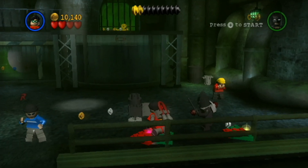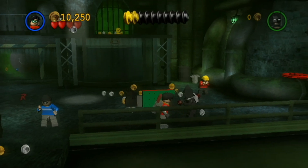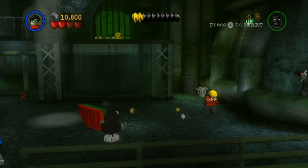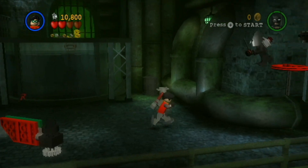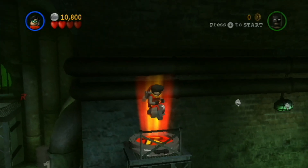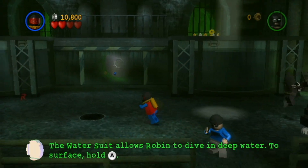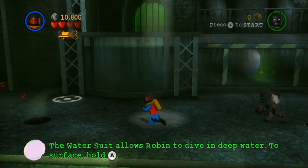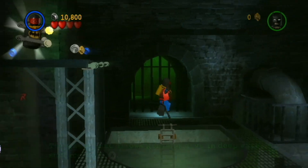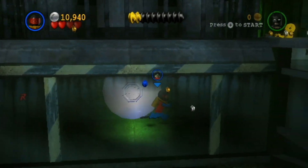Oh, maybe we can do this. Okay, there we go. Ah-ha, now we can get up there. So now we can jump up on the red thing. And now we have the underwater suit. The water suit allows Robin to dive into deep water — to surface, hold A. This is a new Robin suit, so now we can make it under here.